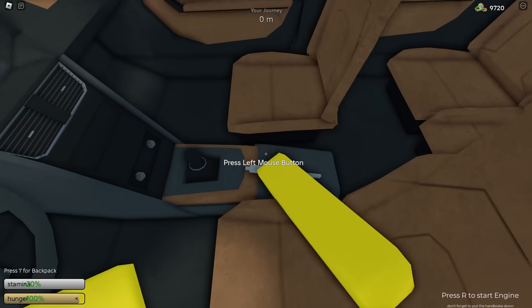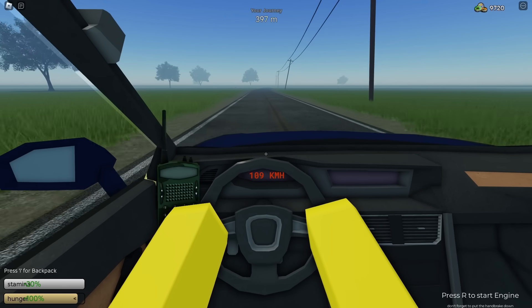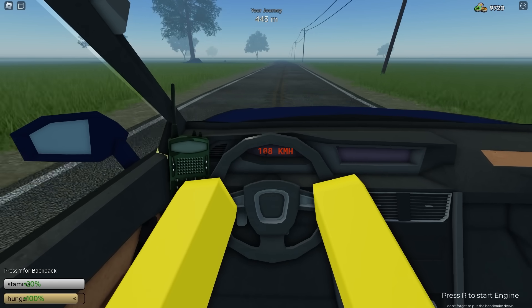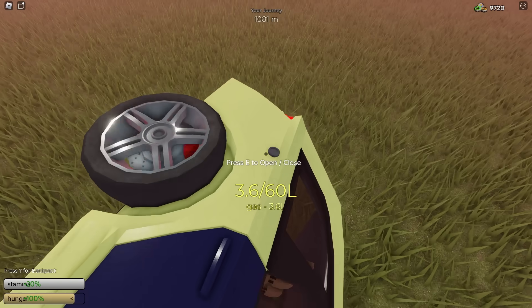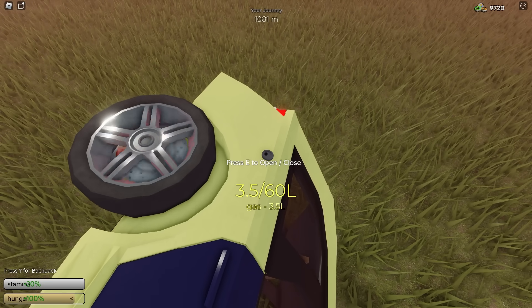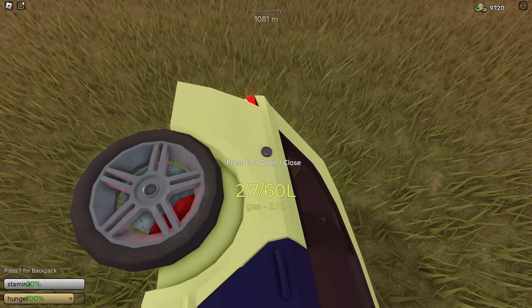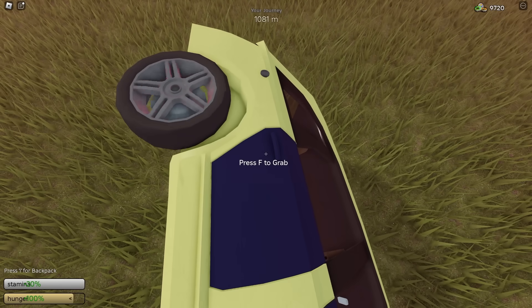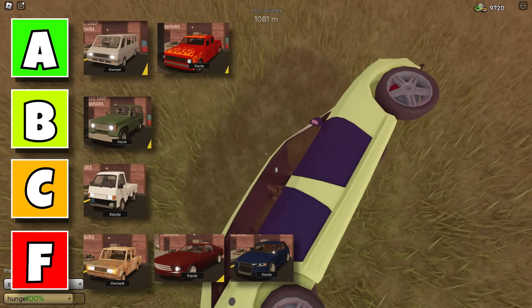Now for the wagon. I think you get it from the season pass. It maxes out at 109kph, which isn't that bad, but it used about 5 liters of gas in only 1,000 meters. I was going to give this car a B tier, but it's going all the way down to an F tier because the gas consumption is terrible.